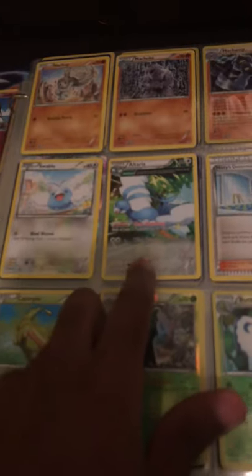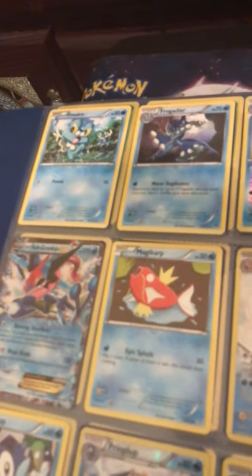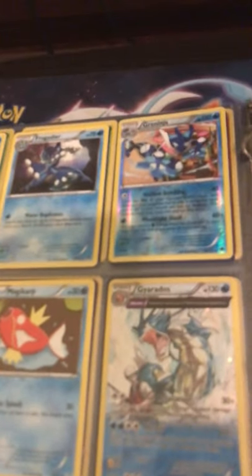I have the whole evolution of Swablu — one of my favorite Dragon-type Pokemon in history. I also have the whole evolution of Caterpie, Metapod, and Butterfree, plus the whole evolution of Froakie. I have Greninja and Ash-Greninja EX — I think that came from an Ash-Greninja box.